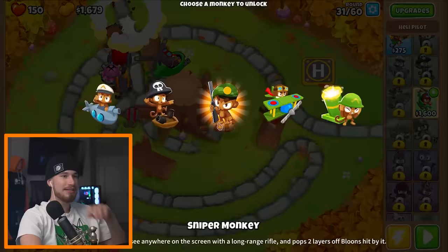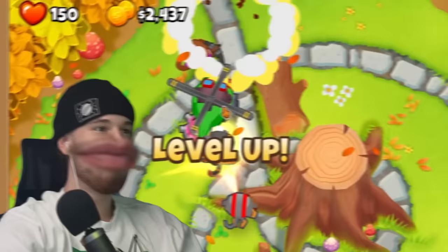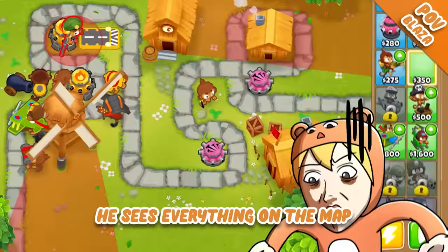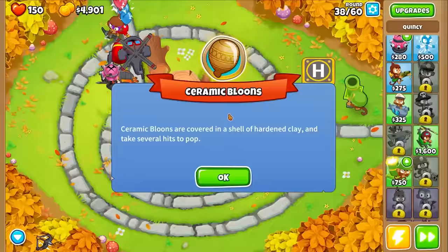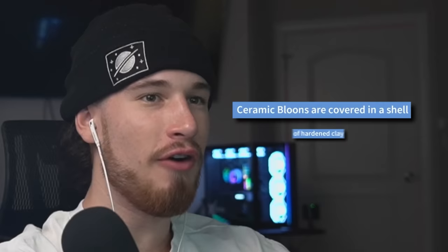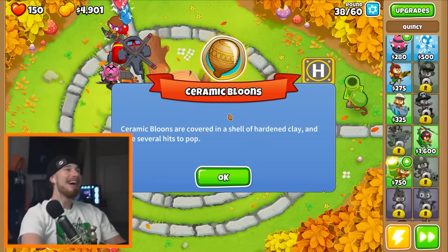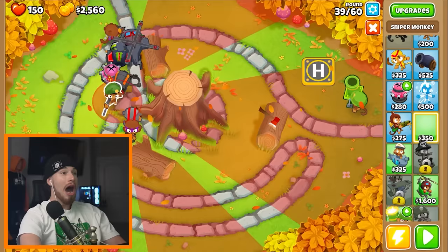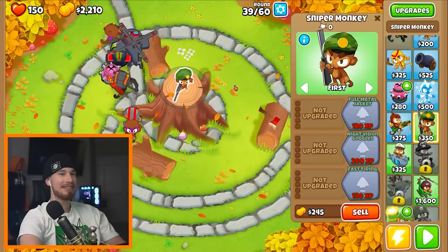Mortar monkey — oh my God, he's sick. I think it's time for me to get mortar monkey. Sniper monkey — he sees everything on the map. Ceramic balloons are covered in the shell of hardened clay. I don't think you can put clay on a balloon, man. I got level 10 — sniper monkey! I can put him on top of the tree trunk and he sees everything. That's so cool!